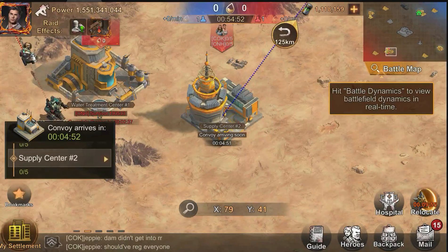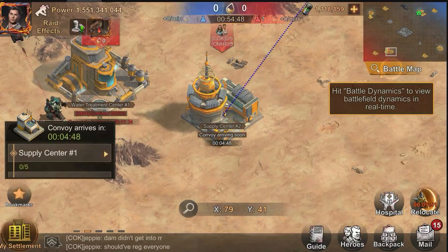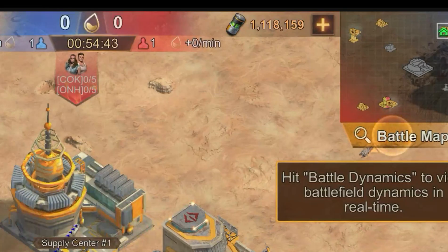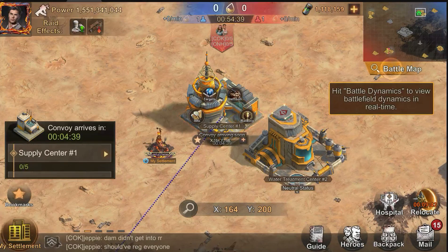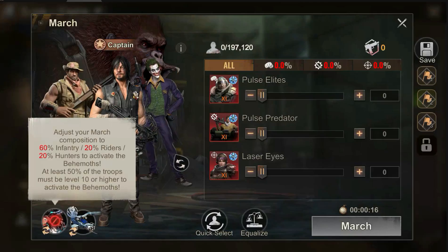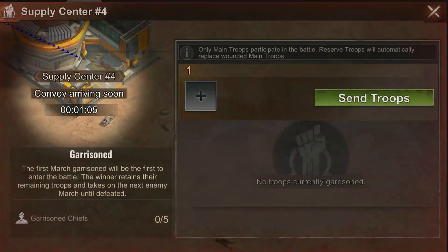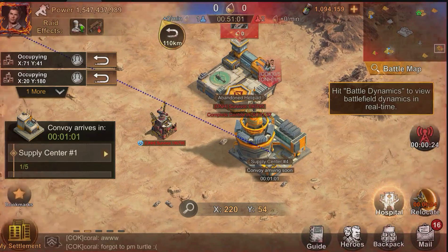How does this building function? Inside each of these buildings there are five slots — five slots for the enemy team and five slots for your team. You can go inside the building by sending a march. However, if you went inside any of the buildings you cannot send to another one, which means you need 20 players to fill all four buildings, because every single one of you can only send one march at a time.